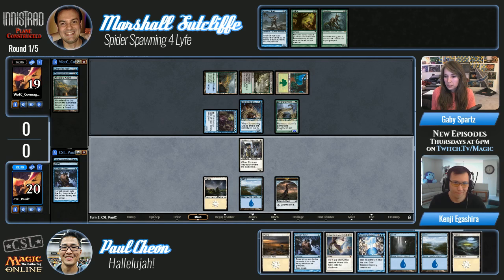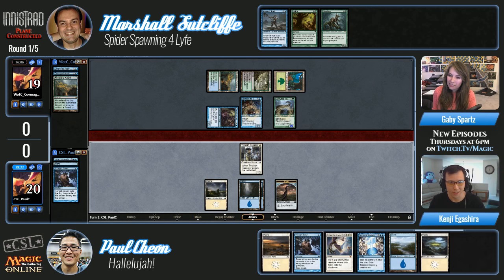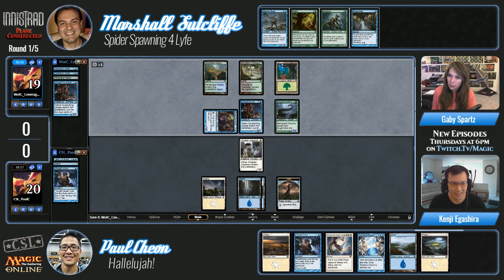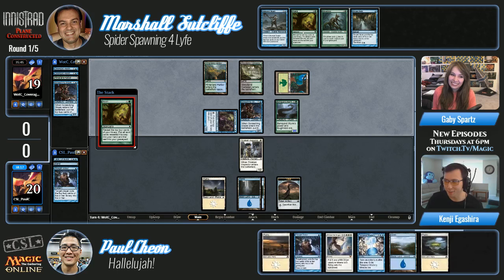Those Thought Scours might draw Paul into something more efficient, but this is the problem with miracles — if the miracle is in your hand, it's not a miracle, you're going to have to pay the honest price for it. Terminus is obviously one of the crucial cards for Paul, but Devastation Tide just bounces everything to Marshall's hand, and the creatures are so cheap already. It looks like Marshall's off to a pretty good start — we could actually see a Ghoul Tree come down this turn.